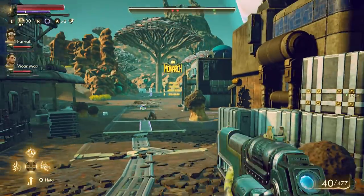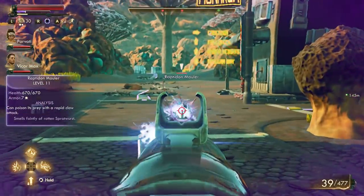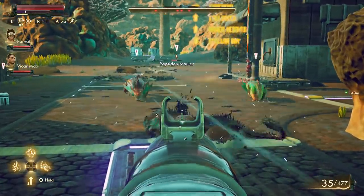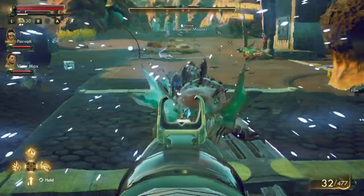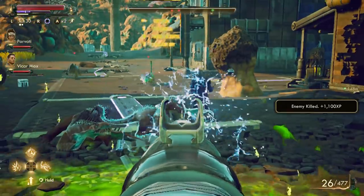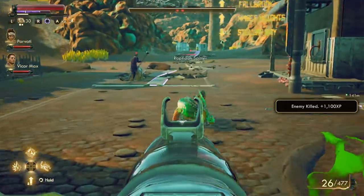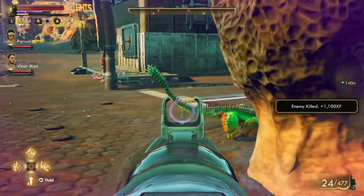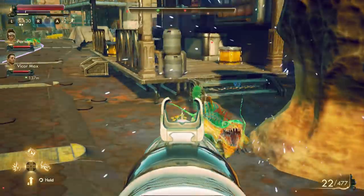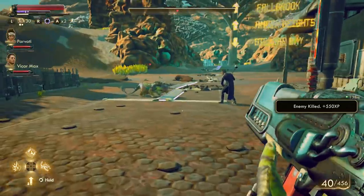Another facet of The Outer Worlds is character customization with the leveling system. As you progress, your character will level up and you can divvy the points earned in various metrics such as melee attacks, ranged weapon attacks, stealth, and speech. For my playthrough, I decided to heavily upgrade my speech, as I wanted to be able to both intimidate and persuade people, and I feel like it made for a better experience personally. Besides that, you can unlock various perks for your character, such as improving your TTD recharge time or increasing your overall health.